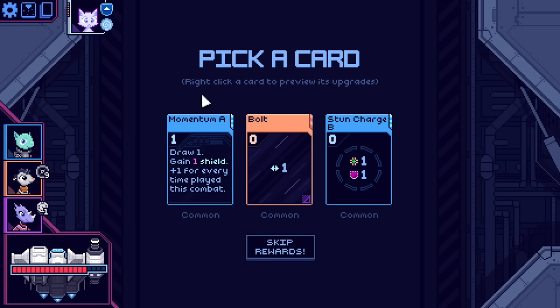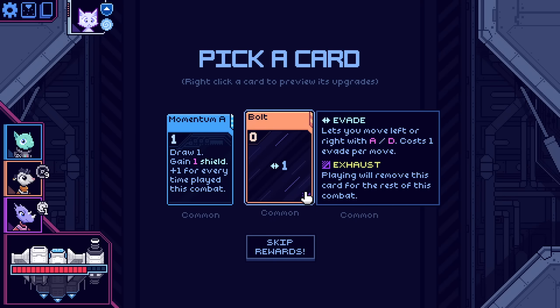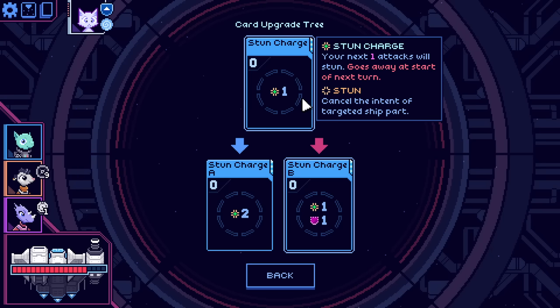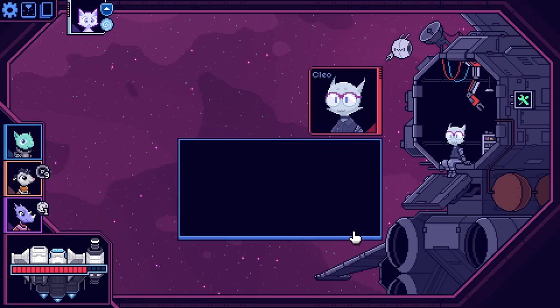Pick another card. There's Momentum — this is actually the upgrade I would have wanted to work with the flywheel. Momentum: gain a shield plus one for each time this has been played this combat. We already have the A upgrade, which draws a card and also does the other effect. Alternatively, I could gain two more shield for each time it's been played. There's also Bolt — a zero-cost evade that exhausts, and can either upgrade to give another evade or not exhaust. And then finally, Stun Charge — your next attack will stun, goes away at the start of the next turn; the B upgrade also gives a temporary shield. I'm definitely going to take Momentum A, especially considering I can increase my ship's capacity.